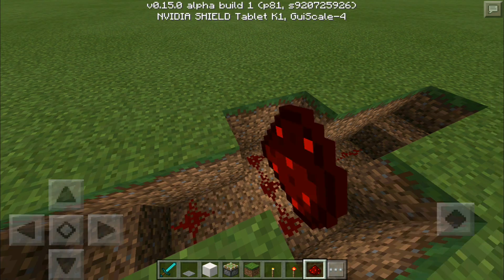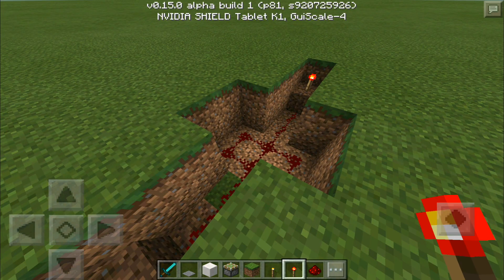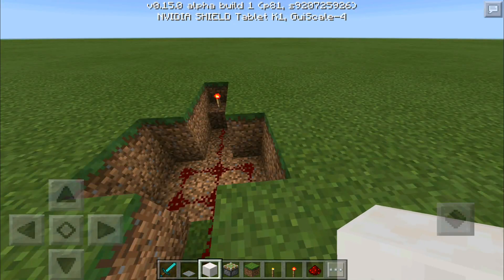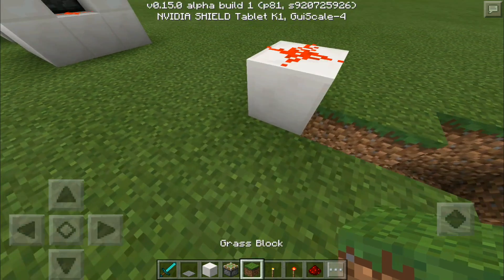Now you're gonna fill the bottom floor with redstone dust — nice and easy. There you go, that part is already finished. Then you're gonna place a torch on both sides, and on top of each torch place a building block, and put redstone dust on top of that. We are now done with the redstone.